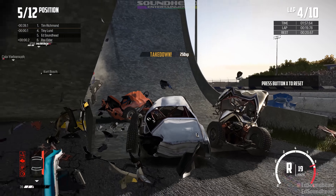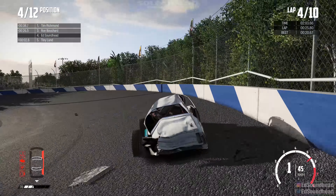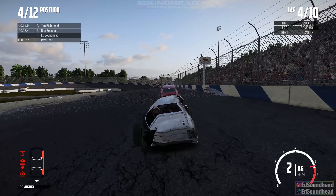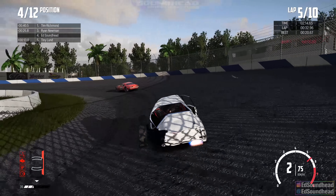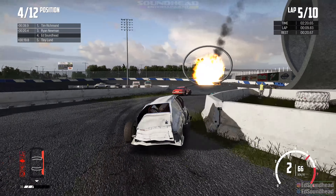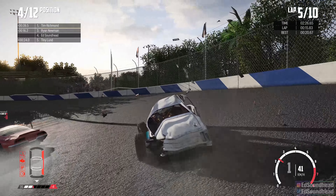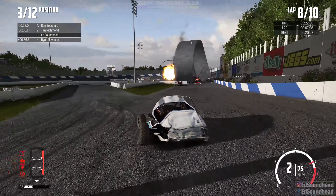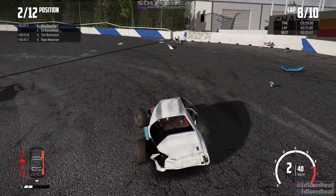We land on that poor guy — just did a pile driver on those two cars. That one orange car is completely destroyed. We're in fourth as we get passed by Tim Richmond, who's the leader. We're either one or two laps down — probably getting stuck in the exit of that loop-de-loop did it for us. We've got half a race to go; I'm sure some of these guys will get stuck sooner or later.